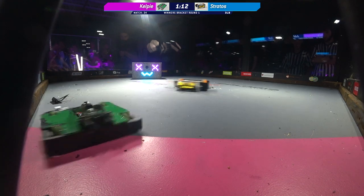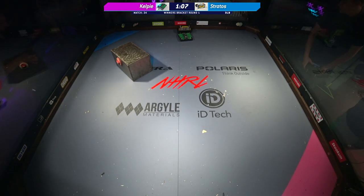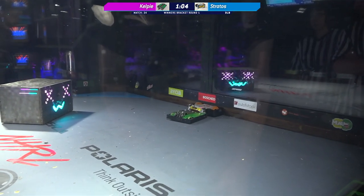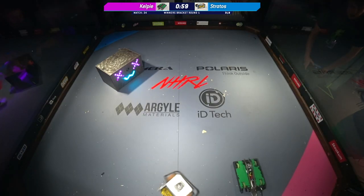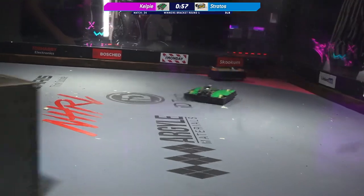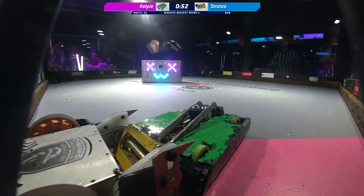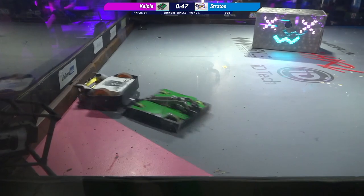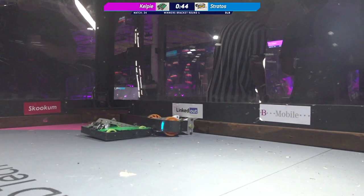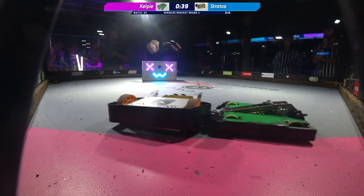It's very quiet inside of the box. It looks like Stratos' weapon may be down. Can David pull off yet another lift here? One of the things when you're choosing your weapon type — whether a spinner — you have so many opportunities to get a hit, even when you're not intentionally trying to. With a flipper bot, you really have to be very intentional about where you're getting your hits, how you're going to use the CO2, how you're going to use your hits.